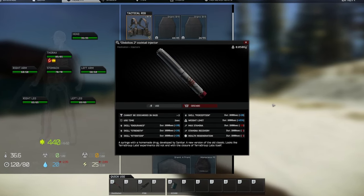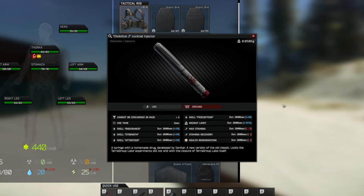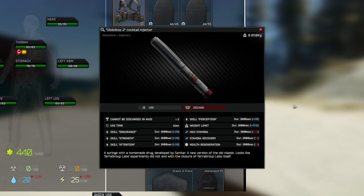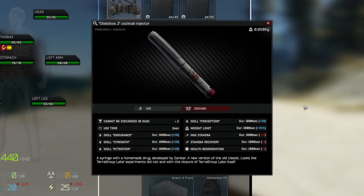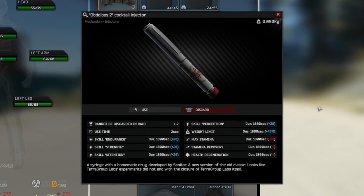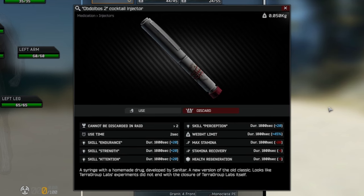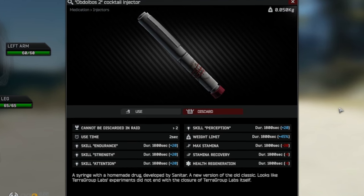Overall, I think the Abdalbos 2 is great for very specific situations. It should be used when you have a solid distance to cover before your extract, but not so far that you'd need multiple Propodols. For example, if I was looting the resort on Shoreline and ended up around 55 kilos with Path to Lighthouse as my extract, I would prefer the Abdalbos 2 over the L1 or Tremadol — especially if my energy and hydration are pretty low, since the Abdalbos 2 does not affect either of those.